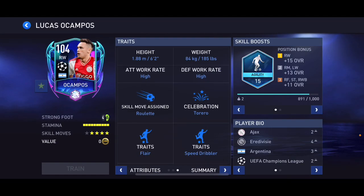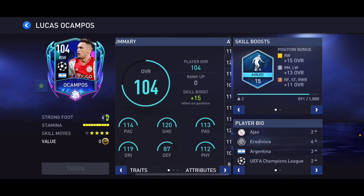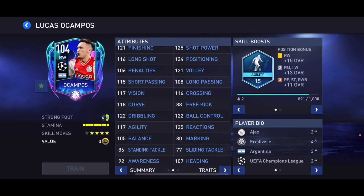We've got 104 overall Ocampos — he's tall at 6'2" for a right winger, four-star/four-star, 114 pace, 120 shooting. Good stats, not bad at all.